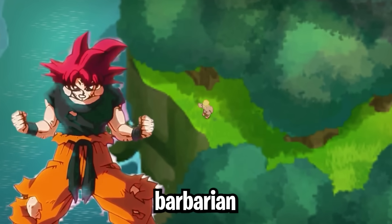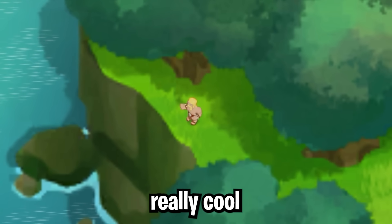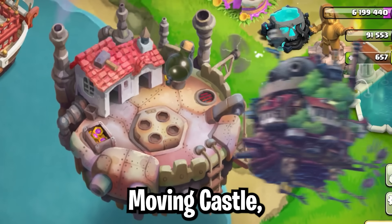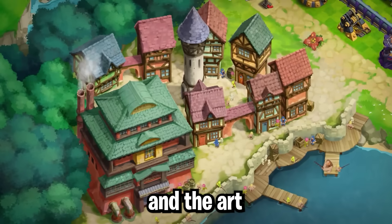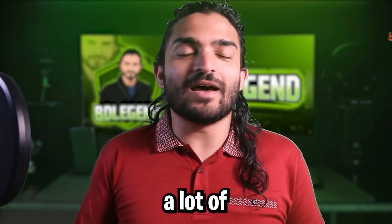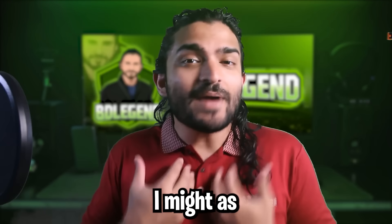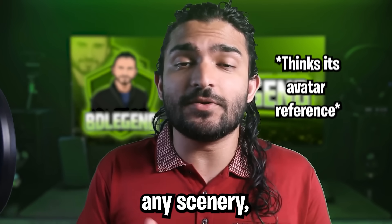There's also a little barbarian going super saiyan in the bottom left corner, which I think is a really cool addition. The forge looks like it could come straight out of Howl's Moving Castle with the specific art style they picked. The art style across some of the city buildings really gives me strong Dorohedoro vibes. But ladies and gentlemen, a lot of people missed the biggest reference in this scenery — I might as well just say this is the best reference ever in any scenery in my opinion.